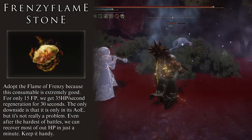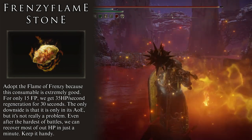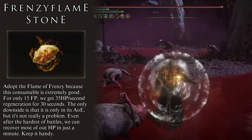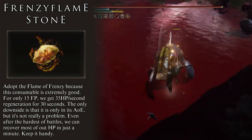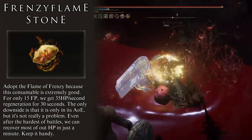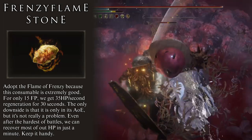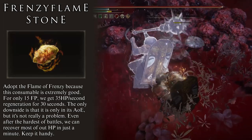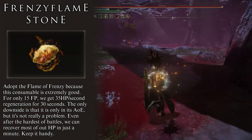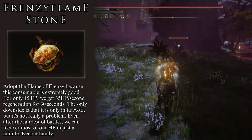This character requires that you adopt the Frenzied Flame. The reason is to use the Frenzied Flame Stone — a consumable stone that you drop on the ground, generating an AoE aura that heals all followers of the Frenzied Flame for 35 HP per second for a total of 30 seconds. This is a lot of HP regeneration and it stacks with everything else we use: Bestial Vitality, the Icon Shield, and the Blessed Dew Talisman. All together, this adds up to a total of 45 HP per second regeneration — enough to heal from 1 HP to full HP in one minute.